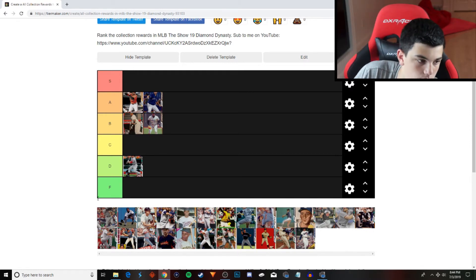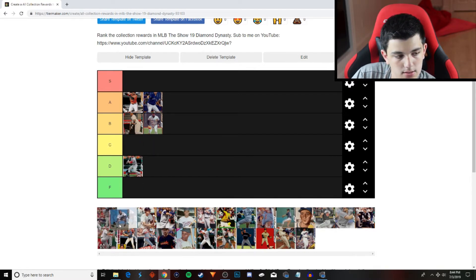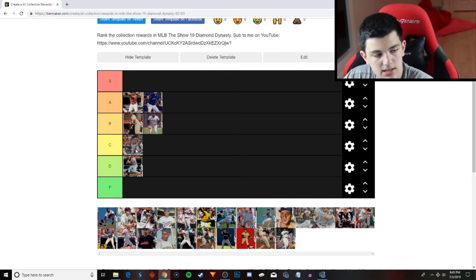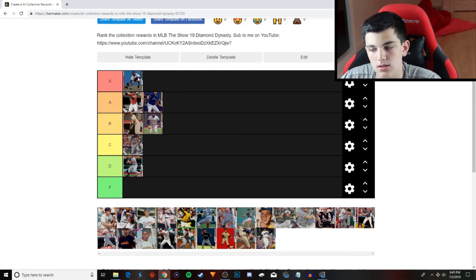Next we have Abisael Garcia, who is going to go into the C tier. That is because he's only good at one thing, and that's contact. Everything else he's awful. Next is Kenny Lofton, and he will be our first S tier. He is so good. Even though the Indians collection is a little expensive, he is still probably going to be the best or one of the best cards on this tier maker.